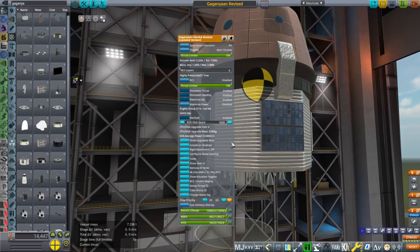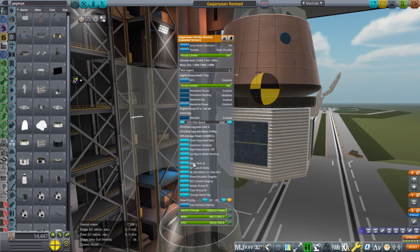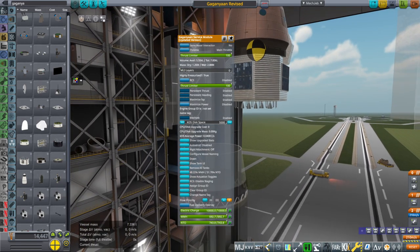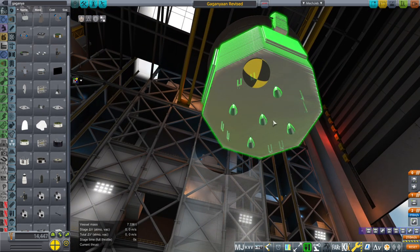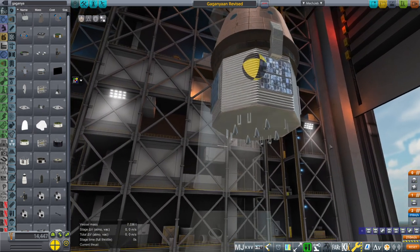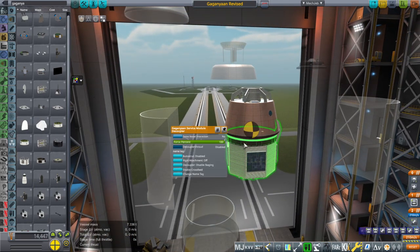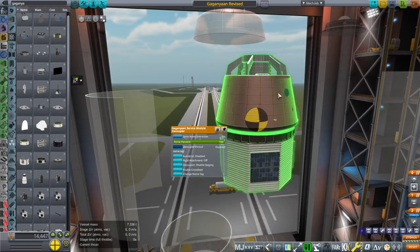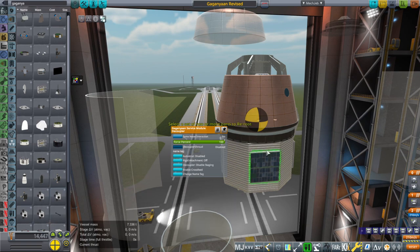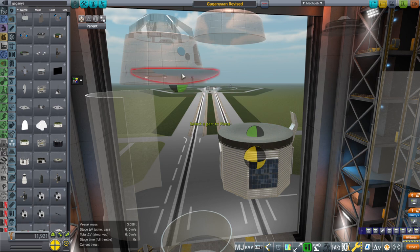The umbilical, which they also didn't show in the slides, can sort of bend outward so that it can let the pod go. I've been told that there are five engines, though the slides didn't show that very clearly either, so I put five engines at the bottom there. I've also made other adjustments and retained the cylindrical decoupler for multiple reasons — really we can use these things for other pods, even the heat shield maybe.